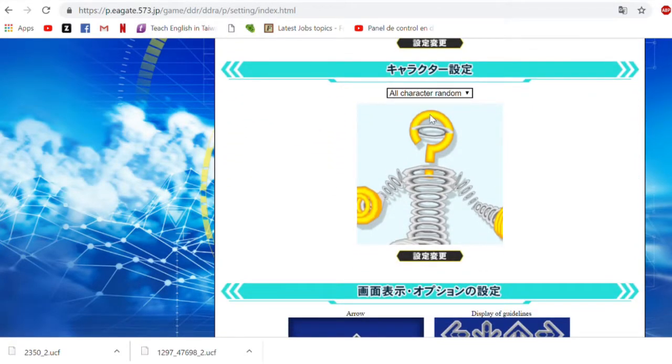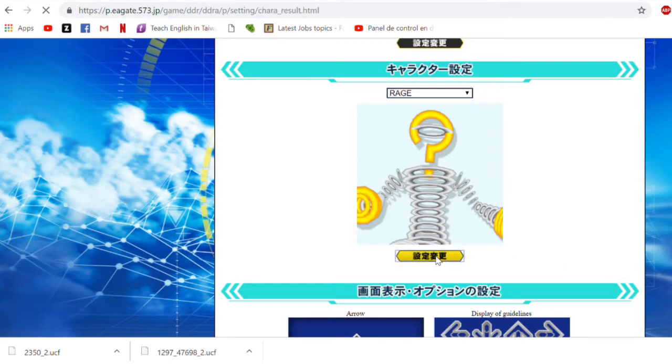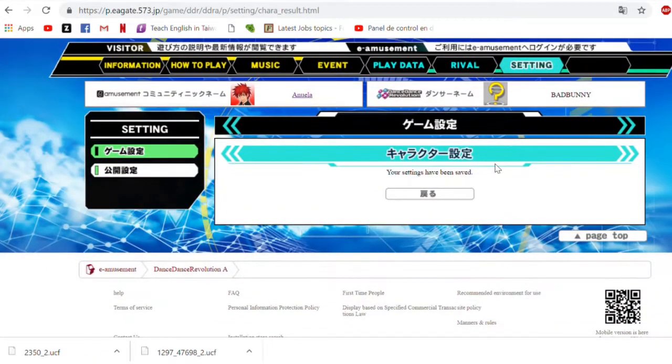The next option is the character. You can pick a random character or pick your favorite character. I will pick Rage since it's my favorite one. Then you can save your settings and go back.